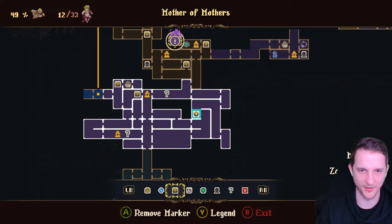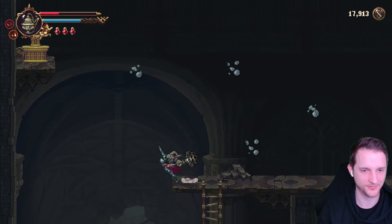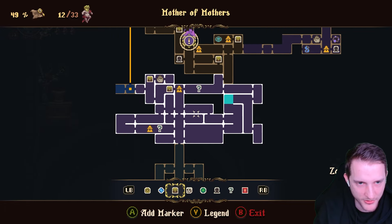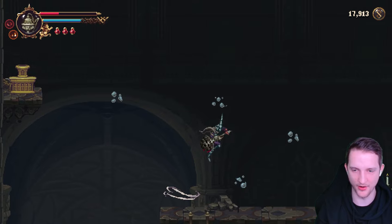I've marked something here — we just did not remove the mark it looks like. It must have been the one on top here and we can reach it like this now. The mother of mothers — we could check out those two chests over there. We have to walk all the way around, or we could just go back to the city and teleport.